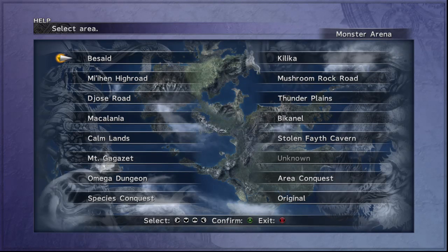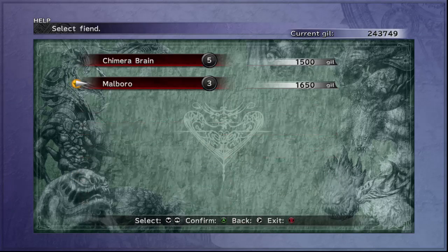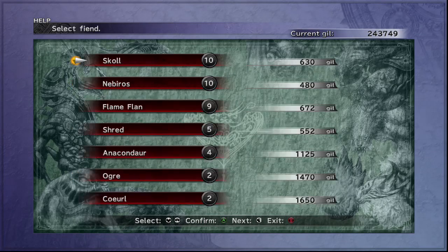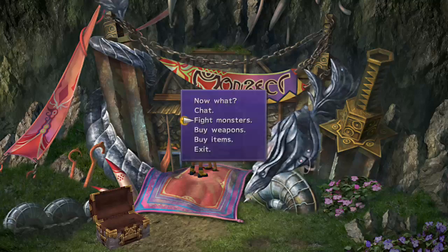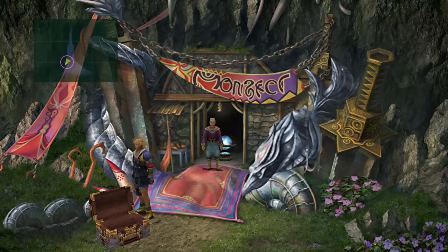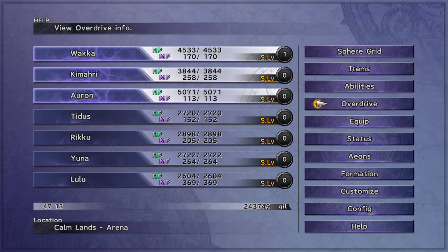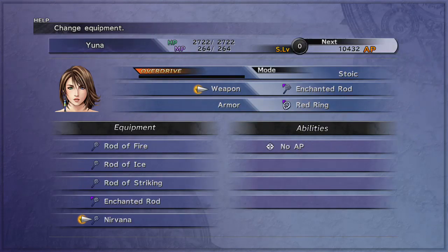Alright. I already unlocked enough weapons for you, but this way you gotta hit it. Catching all these guys — you need to look, right here. The moment you catch them, you get this treasure here, and that's good right there. And there it is.